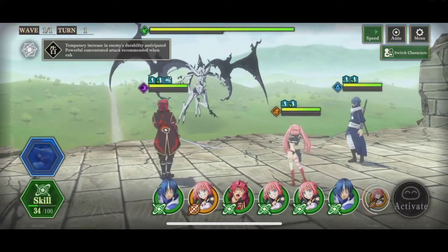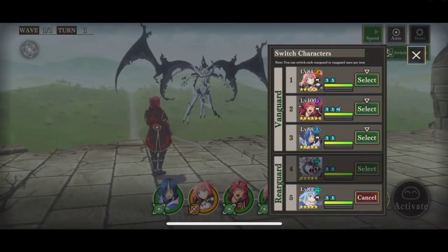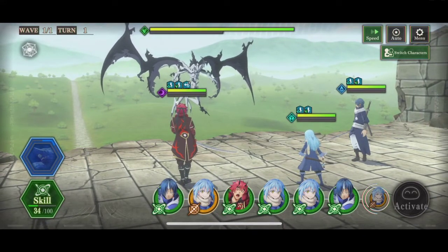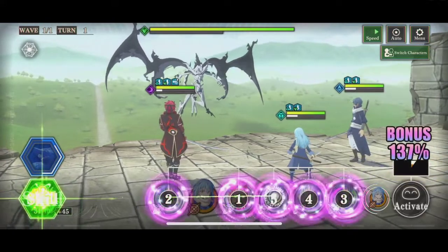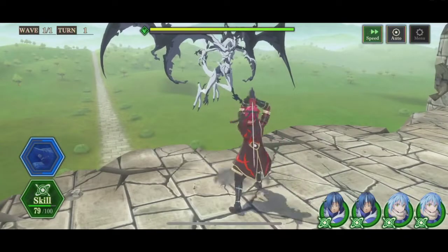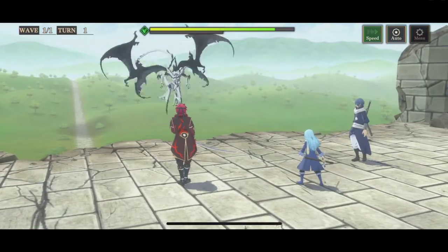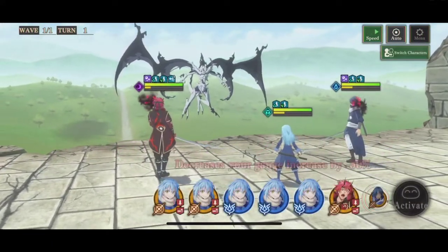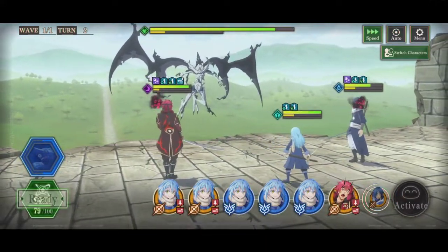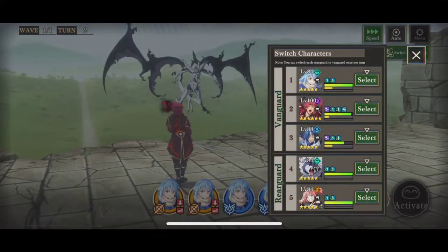The strategy in this fight is going to be to survive through the defense buff he gets on turn two. We're going to swap in Rimaru for Milim and keep all our skill points for now. We want to use Rimaru to last the blue souls because it'll do extra damage. On this fight the boss takes an extra 20% damage from physical damage dealers — that's why my entire team except Ranga is physical damage.